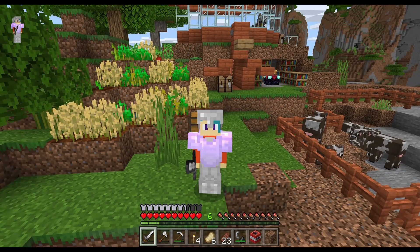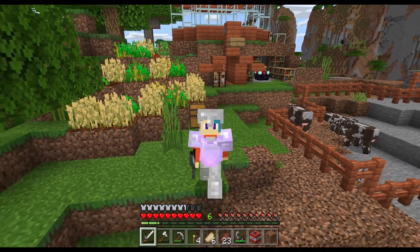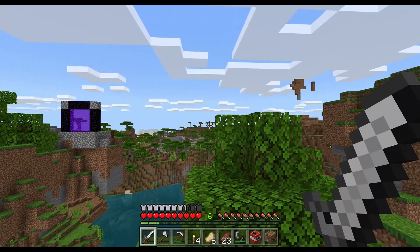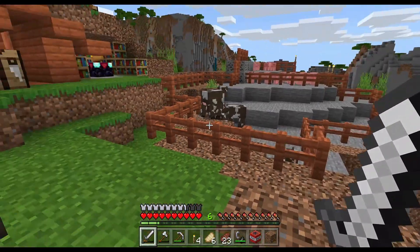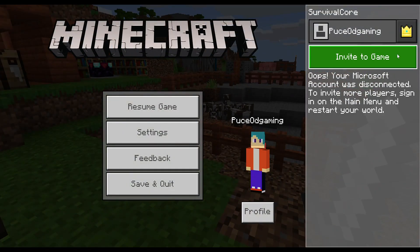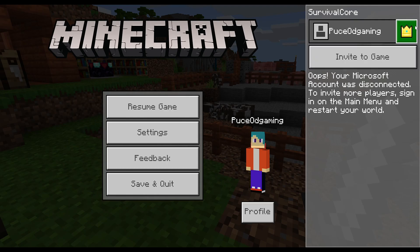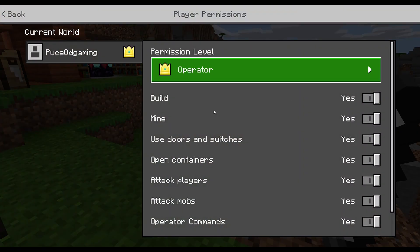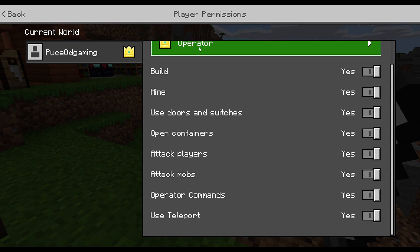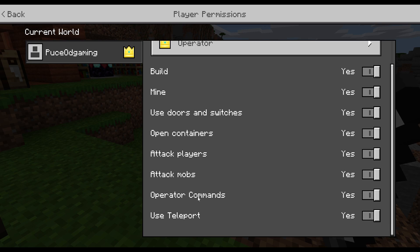Hey everyone, my name is Hydro and today I'm going to be showing you guys how to enable coordinates for Realms with ease. You do not need to replace your world or anything like that, which is really nice. It's just a really simple trick, and all you have to do is have an operator level permission. If this is your realm, you'll have this operator level, and what many people don't know is that there are special operator commands you can actually use.